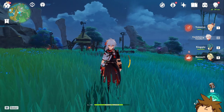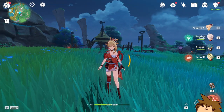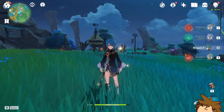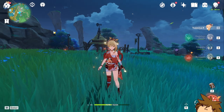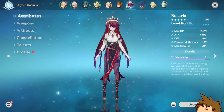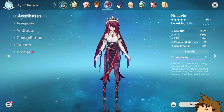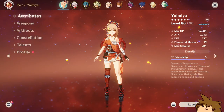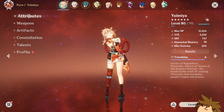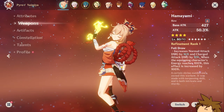I'm gonna show you guys my account. As you can see, my main team right now is Yoimiya, Kazuha, Xingqiu, as well as Bennett. I really enjoy this team. Let's just go to the character screen here — as you can see, my Yoimiya is pretty stacked right now.